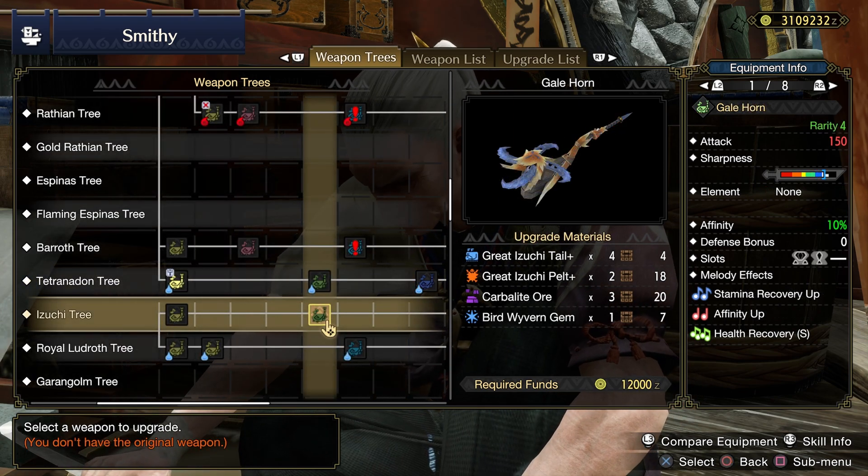Now there you have it — my weapon progression guide for the Hunting Horn. If you want to learn how to play this weapon, or if you are looking for more endgame builds, please check out my other videos in the link below. Thank you for watching and see you next time.